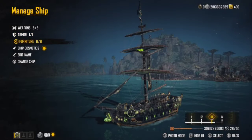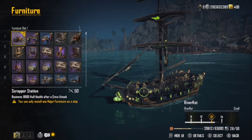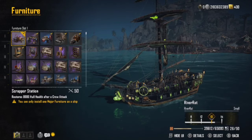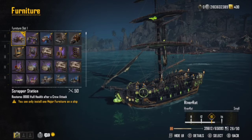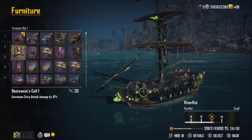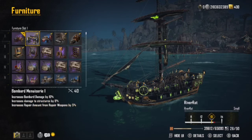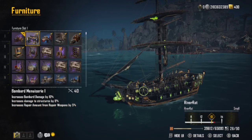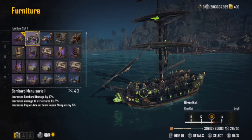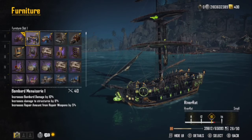There are a lot of different furniture options. Because this is a smaller ship, I put the Scraper Station on — it restores 8,000 hull health after a crew attack. I also put the Busman Call on, which increases crew attack damage by 10%. The Bombard Monster increases bombard damage by 10% and damage to structures by another 8%.